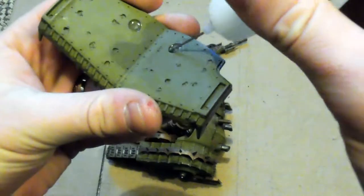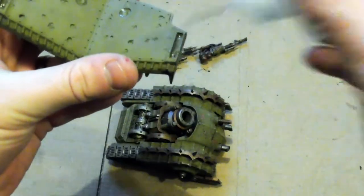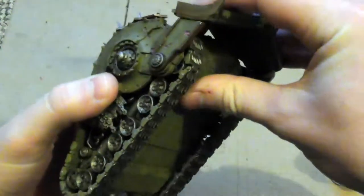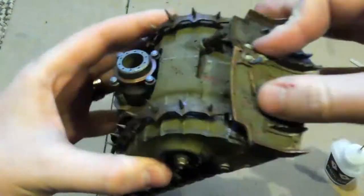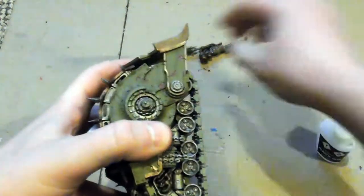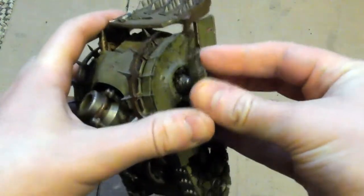The Plague Burst Crawler also explodes. If this model is reduced to 0 wounds, roll a d6 before removing it from the battlefield. On a 5-plus, it explodes and each unit within 6 inches suffers d3 mortal wounds.